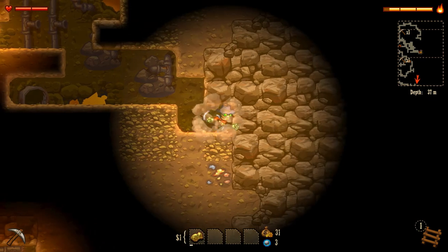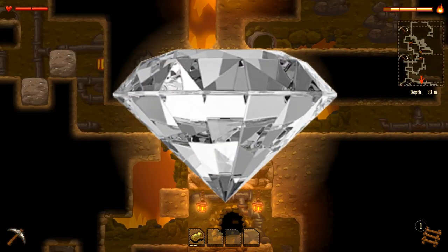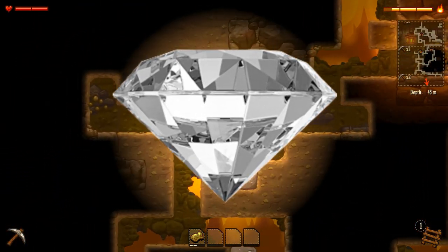Overall, SteamWorld Dig gets a diamond out of 10. It's not as good as everyone seems to think that it is, but it's still pretty nice. And it can probably be bought for cheaper than that chunk of amethyst that you bought at the shopping mall.